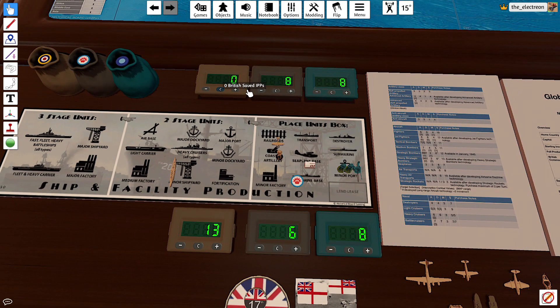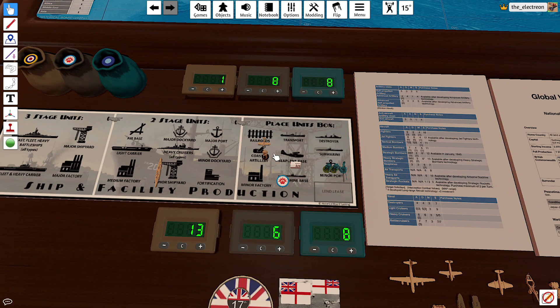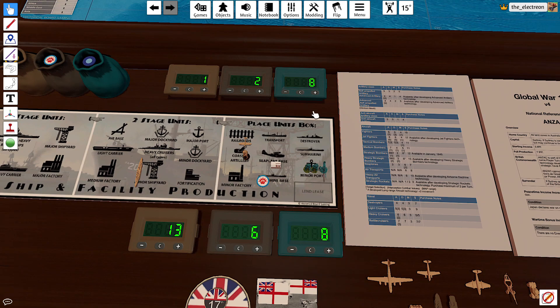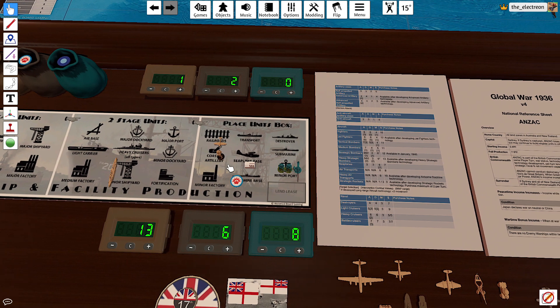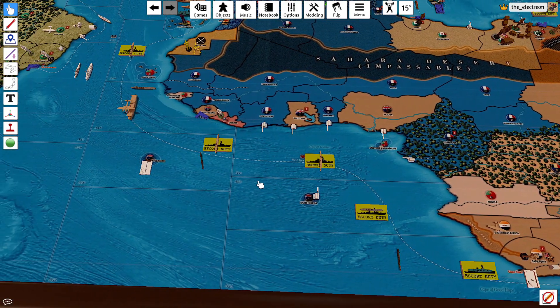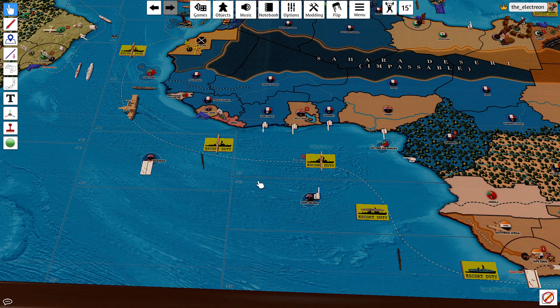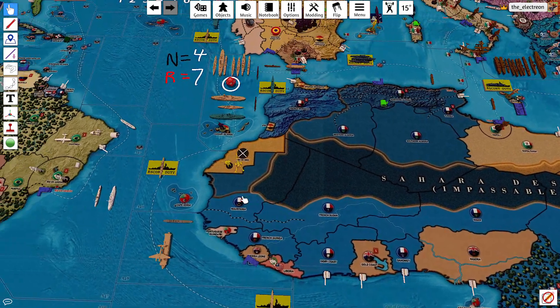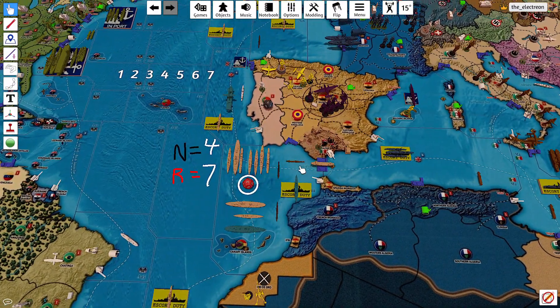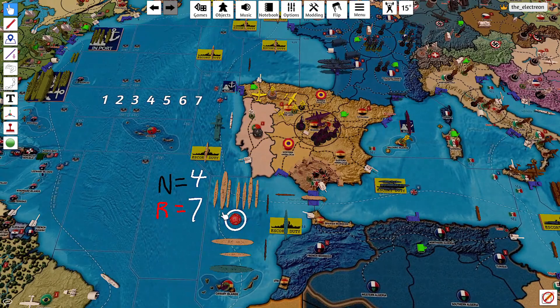Great Britain's turn: purchase an infantry and a fighter for 13, saving one. ANZAC is going to upgrade to a major, saving two. FEC is spending all eight. Don't think there's too much movement to do — hope you guys can hear me okay, I don't have my normal headset. Was excited to make that roll and do this turn.